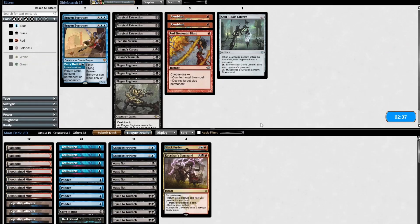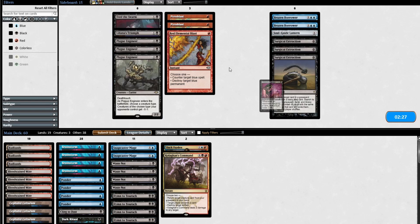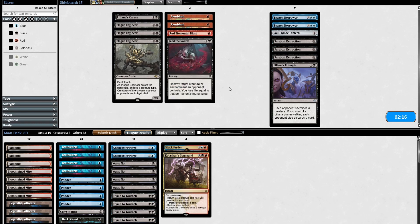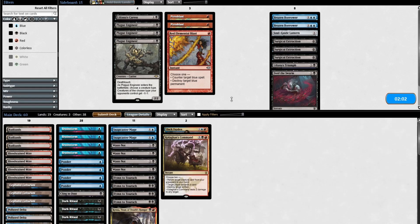Consulting the sideboard — Liliana's Triumph, Soulguide Lantern, Surgical Extraction: that's the meat and potatoes here. Feed the Swarm technically is an answer to a medium threat — you're still dead to Grizzlebrand — but if they go in on Chancellor again, Feed the Swarm could be a helpful answer. Fatal Push has no targets at all. Burning Inquiry is extremely dangerous but it's what we're here to do. Kroxa gives them a lot of control over what they discard, which is really dangerous, but by the time Kroxa shows up I imagine they'll be largely hellbent.